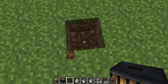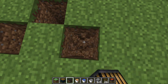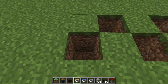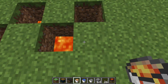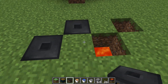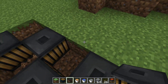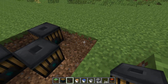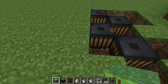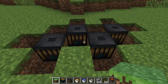All you have to do is dig down twice, and you want to do that in a little zigzag pattern like so. Then you place lava at the bottom of each of these, and you place your thermopile above the lava.